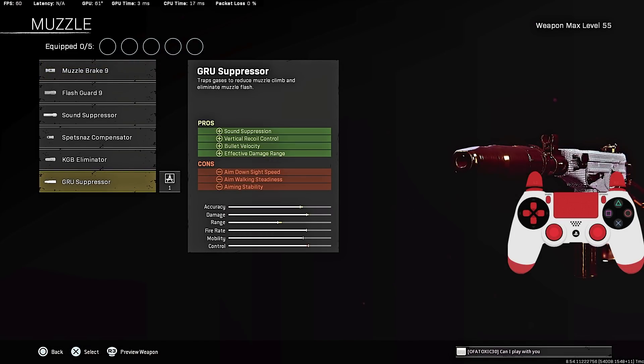Number one for the muzzle, you're gonna rock the Groove Suppressor. You get sound suppression, vertical recoil control, bullet velocity, and effective damage range — a very, very good attachment. It adds a ton of damage to the gun, so definitely throw on the Groove Suppressor.